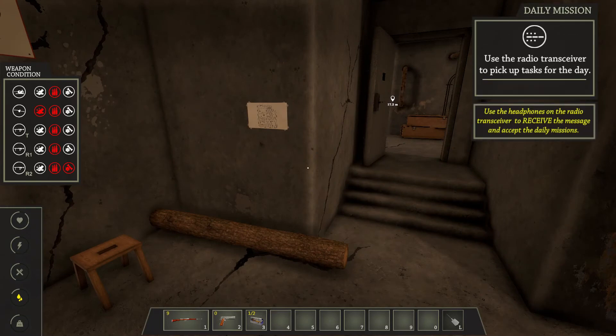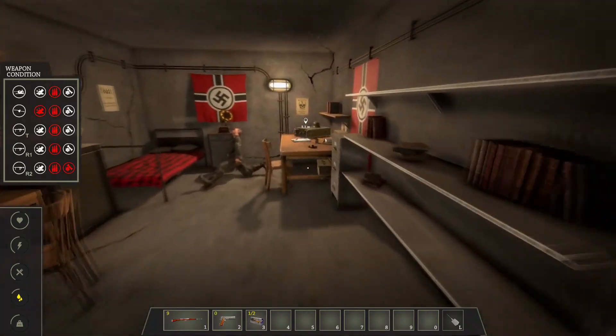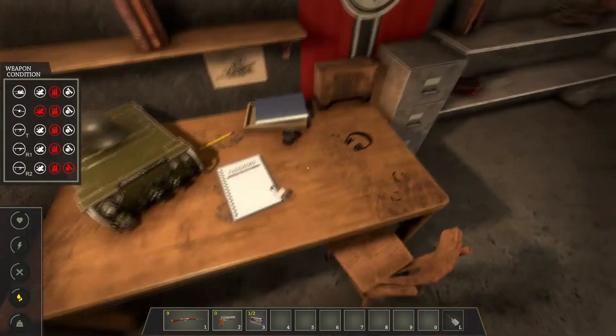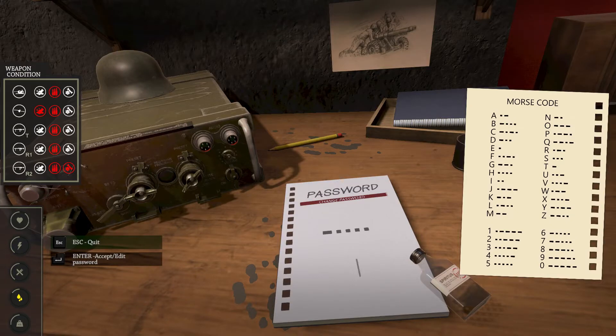Use the radio transceiver to pick up tasks for the day. Hopefully it does something with water for me — we need water. Seriously, guys, we're gonna die here. I probably need to put on the headphones. Use. There we go. Oh, have mercy. Please don't tell me I actually have to do this. Okay, we do have to do it. That's easier than I thought.